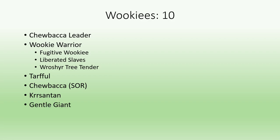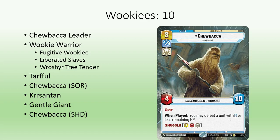Gentle Giant is outclassed by numerous other cards in the same aspects. The new Chewbacca, however, gives Vigilance Heroism another way to defeat a low HP unit. Do note, however, that his smuggle cost is aggression.